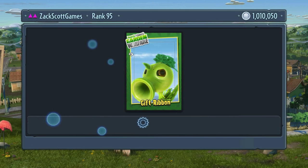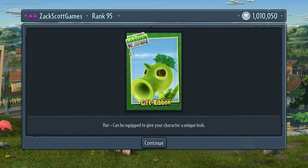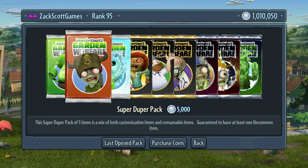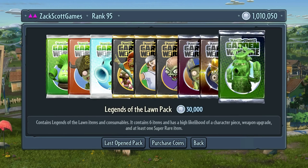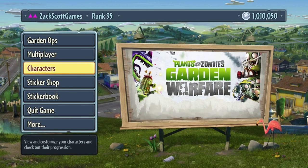Counting down backwards, we have a gift ribbon. I'm going to assume there are just more that I'm not getting yet, and then maybe in the future I'll be able to get a whole bunch of different things, because the gift ribbon here is for the Peashooter.